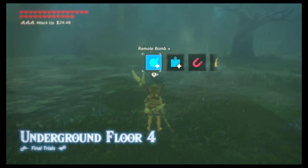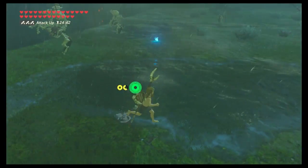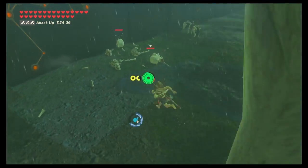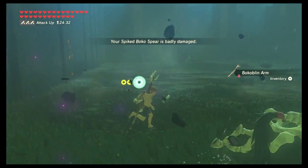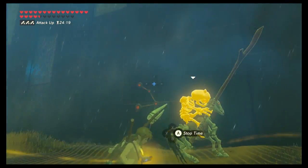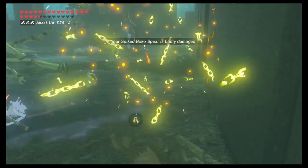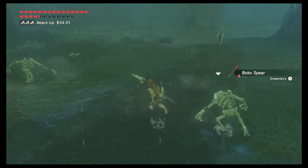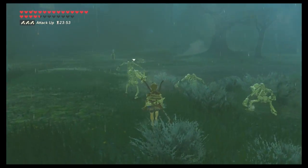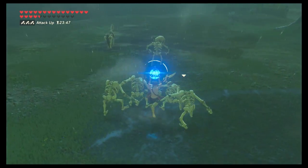Floor four is one of the more difficult floors. Throw out your round bomb as far as you can, then your square bomb, to knock some of the bone Moblins off their horses. Once they're stuck against a wall and grouped up, that's a perfect time to use your bombs. Make sure to quickly use your spear to finish them off. If you see one coming at you, drop your bomb and blow it up behind you. A cool trick is using stasis to pull the bone Moblins off their horses — they stay in place, it only takes one hit to take them down, and then one hit to finish them off.